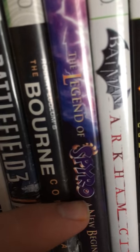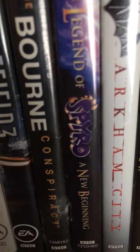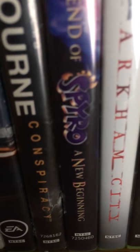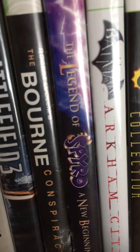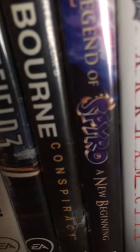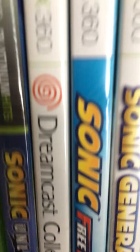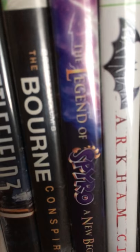I have The Legend of Spyro: A New Beginning — a fun beat-em-up game. I'd say Sonic Unleashed is a better beat-em-up with the Werehog than Spyro the Dragon, but Spyro is still a solid game. I also realized I skipped Sonic Unleashed earlier — I have it for the Xbox 360 and the Wii.